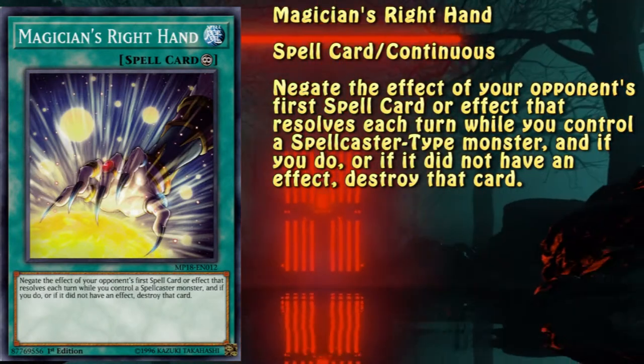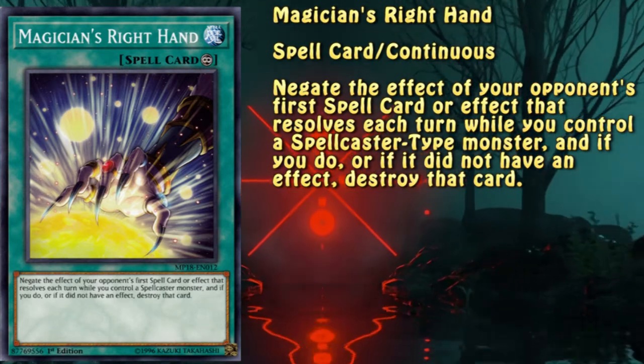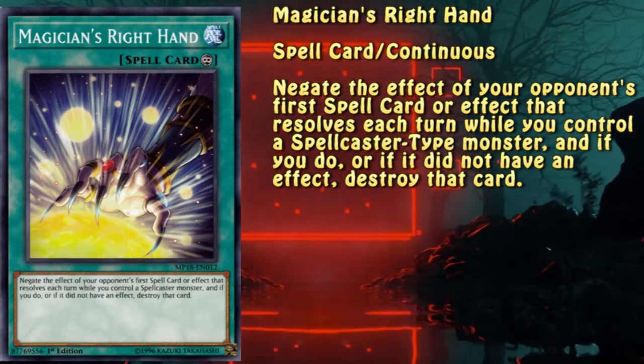Similar to the left hand, the right hand provides spell protection. This card is mostly used in variants that don't run Secret Village of the Spellcasters. Since it provides similar protection and doesn't occupy the field spell zone, it is a valid option in that regard.